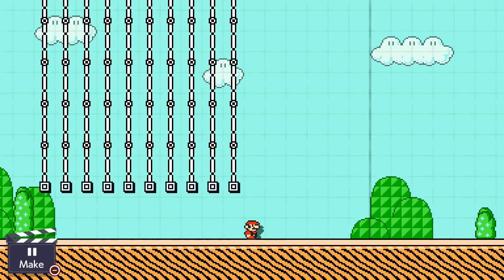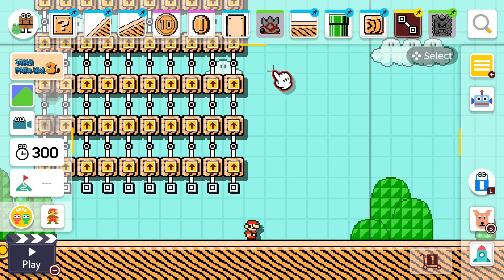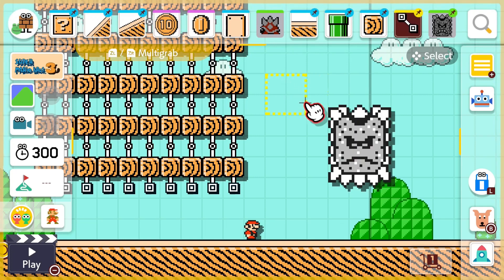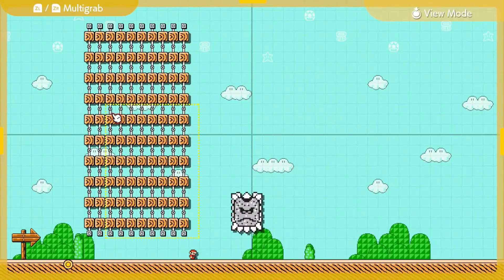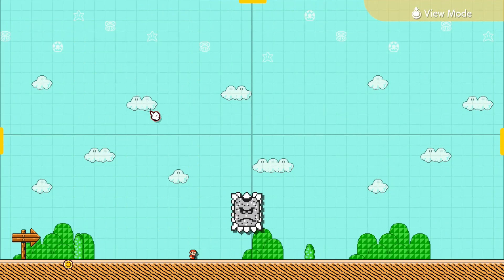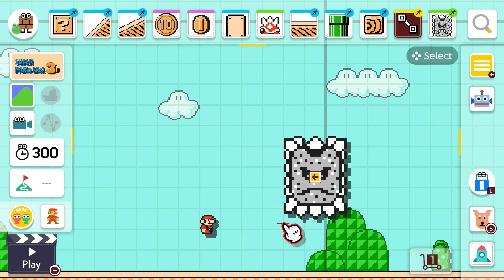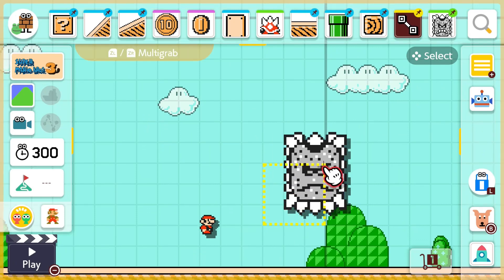So if we play that, you can see the Thwomp goes — the Thwomp thinks it's on the track. You can still see the Thwomp there. Now what we need to do is zoom out and get rid of all these tracks. Now we're left with our glitched Thwomp.